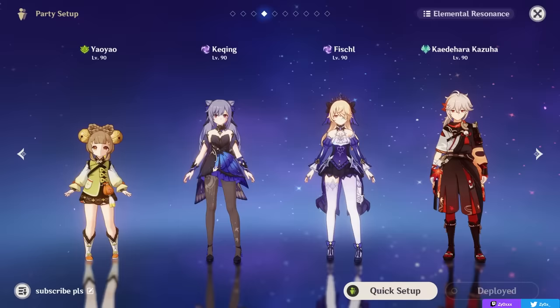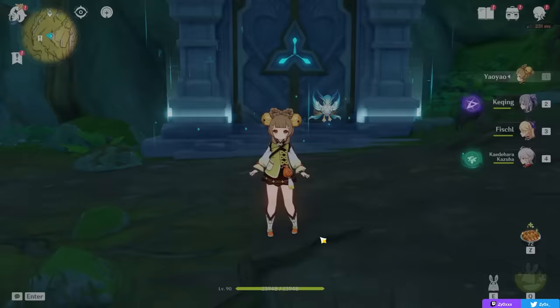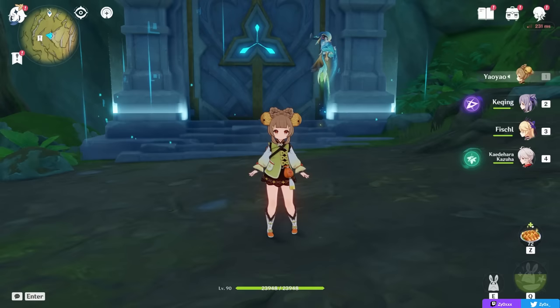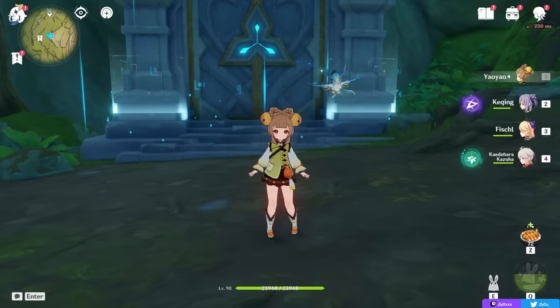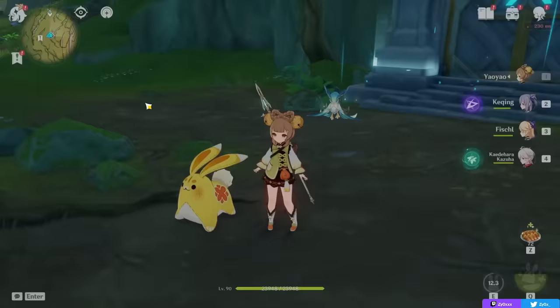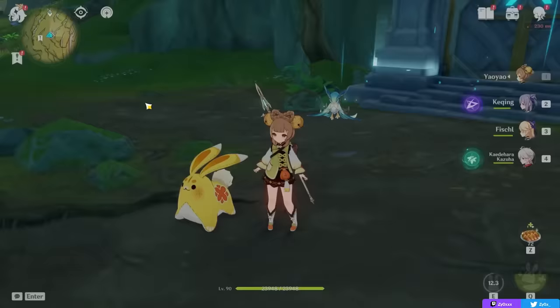Overall, I really like Yaoyao as a very functioning and useful Dendro healer that can fit many different team comps when you need just that — a Dendro healer. She's a functioning unit at C0, quite flexible, and a character I really like. I really hope this guide was helpful. Oh, and if all that wasn't enough, her little bunny is adorable — super cute. Also her exploration talent is the same as Sayu's, which means you can collect crystal flies a lot easier without them flying away from you. For all those reasons, I really like Yaoyao — I hope this guide was helpful, and as always, I'll catch you guys in the next one. Peace.